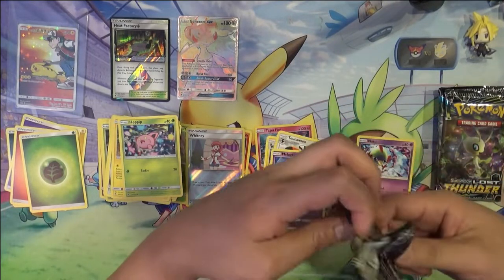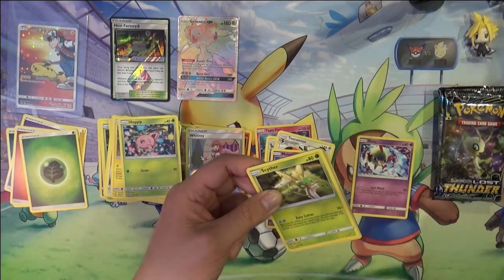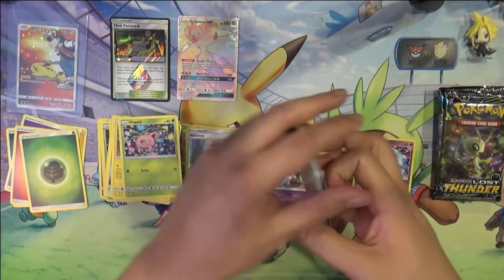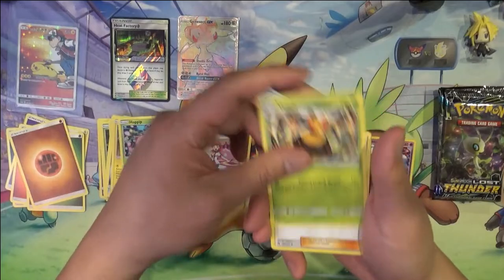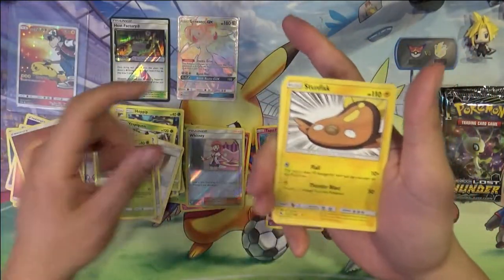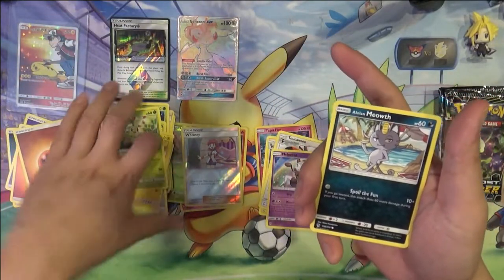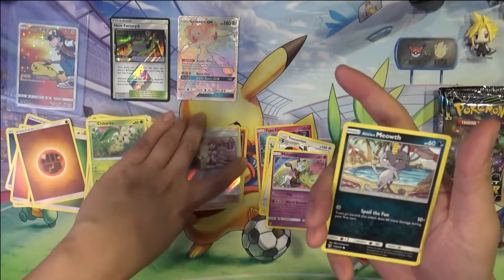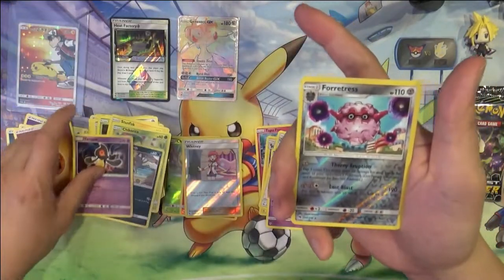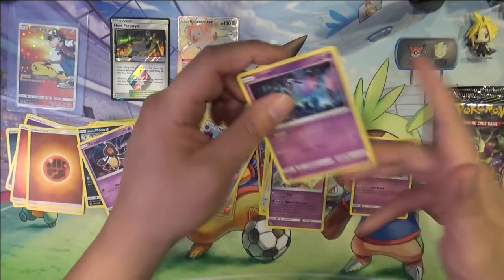That card does not seem too good — three Energy for 130 with no special effect. It is a base Pokemon though. Vespiquen, Mina, Alolan Dodrio, Scyther, Stunfisk. What is going on with this guy? Chikorita, Alolan Meowth. As far as the Alolan guys go, the Meowth and Persian are the weirdest ones. Forretress Reverse, and Unknown.